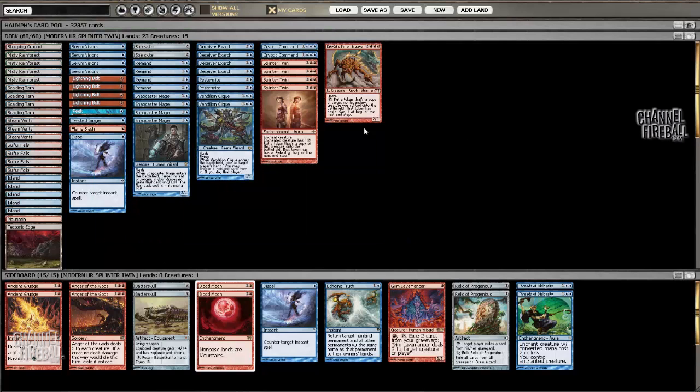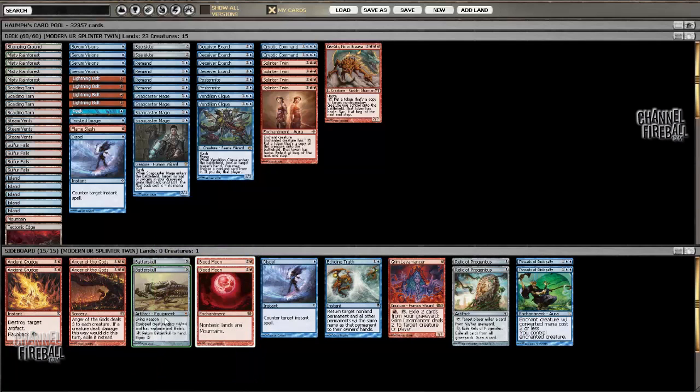One thing I really like about this deck is it's one of the best Game 1 decks out there. But post-sideboard, you can basically turn into just a Blue Moon deck, where you board in the package of Batterskulls and Blood Moon, and one copy of Grim Lavamancer. You can just grind out a lot of opponents, surprisingly, because you have burn spells, Snapcaster Mages, Vendilion Clique, Cryptic Commands, and Serum Visions to sculpt a hand where you can just cast Blood Moon. The matchups that bring in a ton of hate cards against you are usually susceptible to Blood Moon, so I like having the ability to get those free wins.